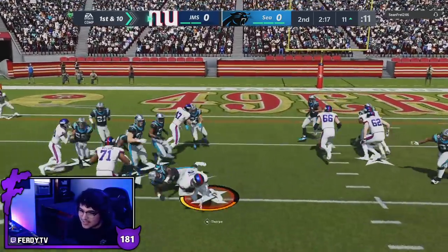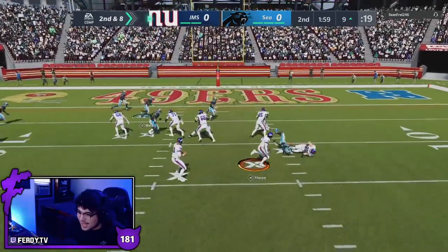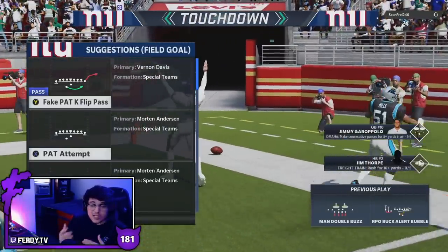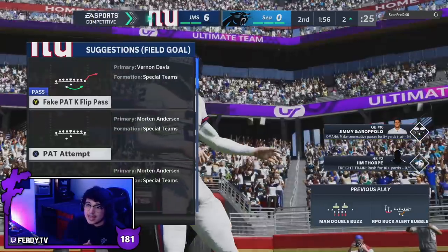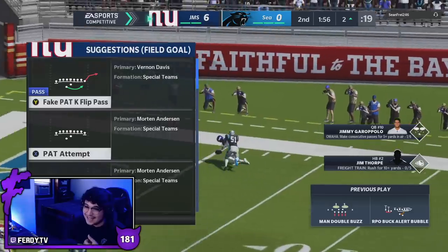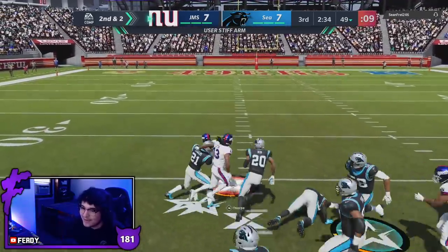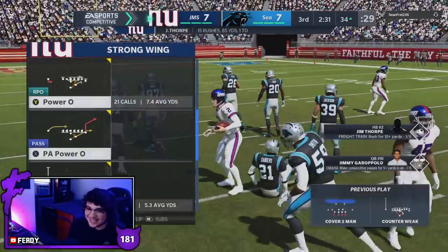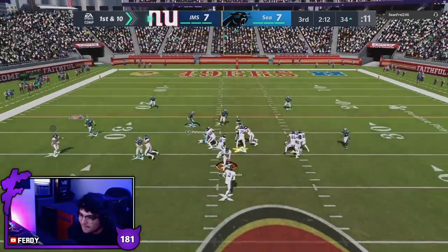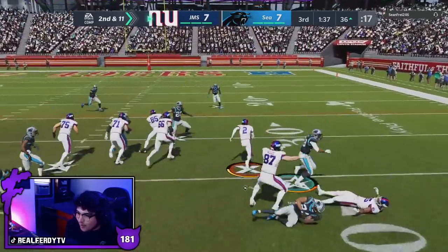Thorpe reaches for it — touchdown! Having run reach for it a lot since I adjusted it on Jamal Charles, I notice Jamal doesn't get these animations as an elusive back, but Jim Thorpe as a power back absolutely does and I'm loving it. Counter run with a stiff arm — Thorpe is just a powerful, absolute menace out there. He's getting tired and might fumble, but he keeps fighting forward.